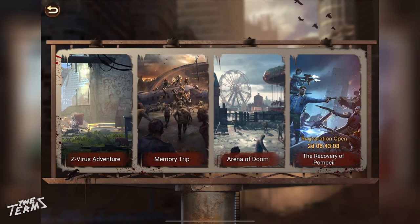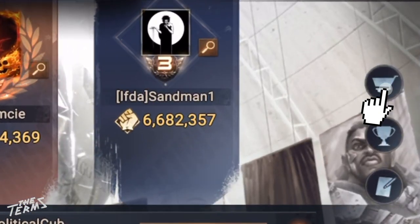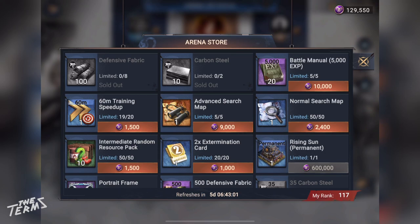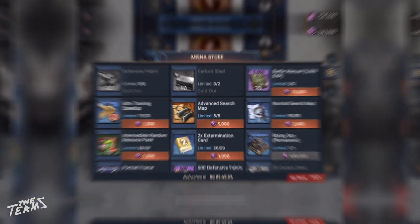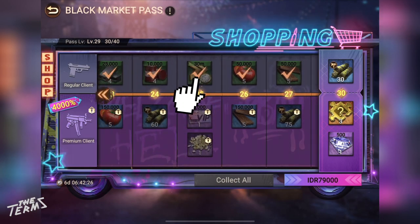You can get speed-ups by buying them on the Arena of Doom Store. You can also get speed-ups by doing your daily missions and claiming them on the Black Market Pass.